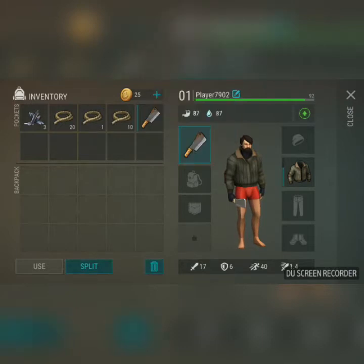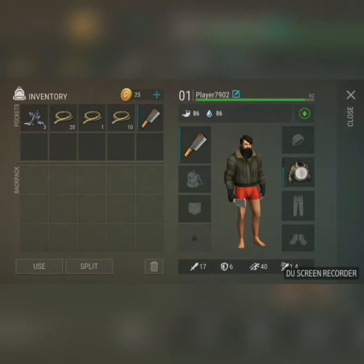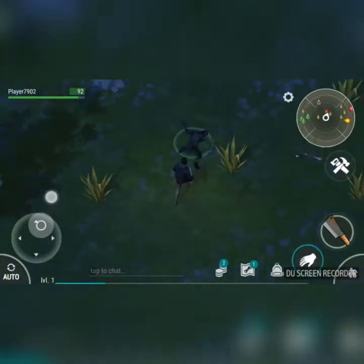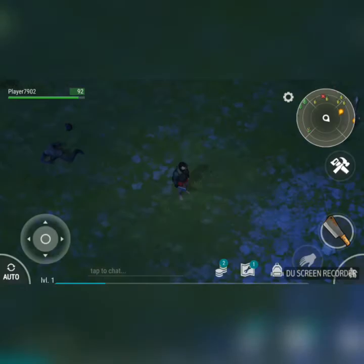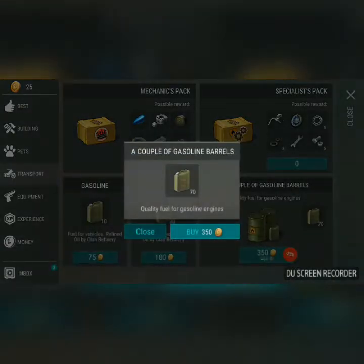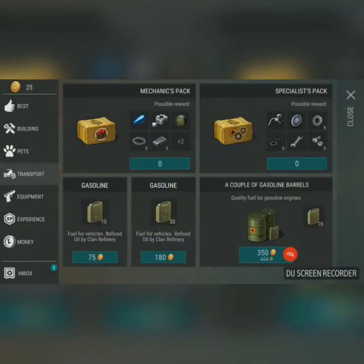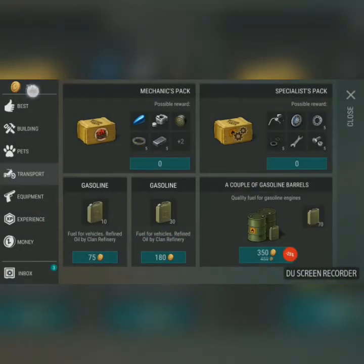So that means this mod has unlimited durability, and all of these things also have this. So let's go to the shop. If you want to buy something — let's say transport — you can buy it. As you can see, I don't have this money here, but I'm going to buy this thing.